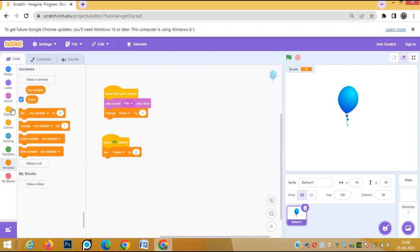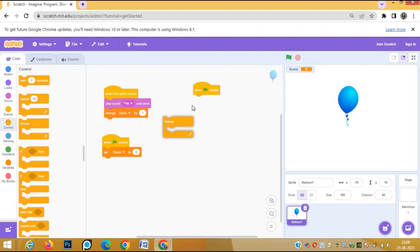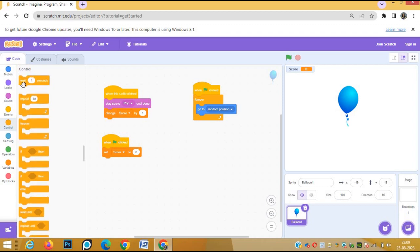Now for the third script, we also need to change the position of the balloon in the game. Again we go to when green flag clicked. Go to the Control block and use 'forever' — we will keep changing the position of the balloon. From the Motion block, go to 'go to random position'. The balloon will keep going to a random position, and after each position it will wait for one second. That one second is given to us to click the balloon.